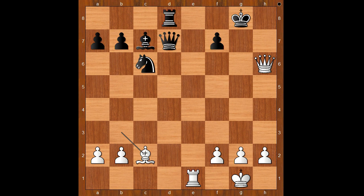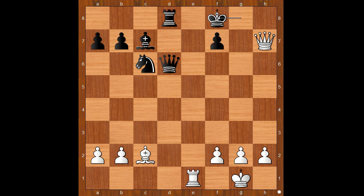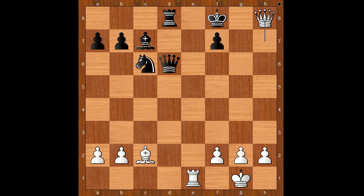Rook to e6 is not available, so black resigned in view of the continuation. If queen to d6 is played, then queen to h7 check, attacking f8, queen to h8 check — mate. And if black defends the h8 square, then bishop to h7 check, forcing the king to go to h8, and then discovered check, winning the queen.